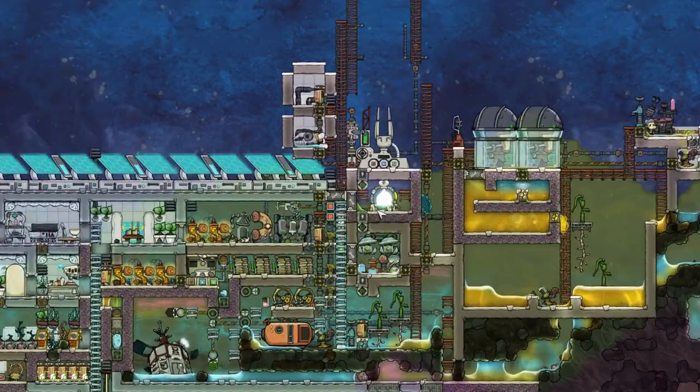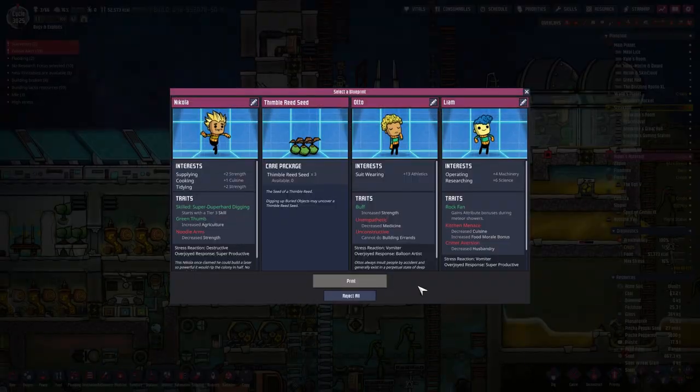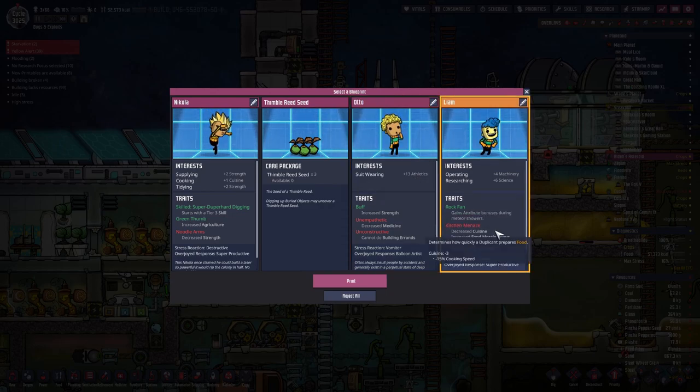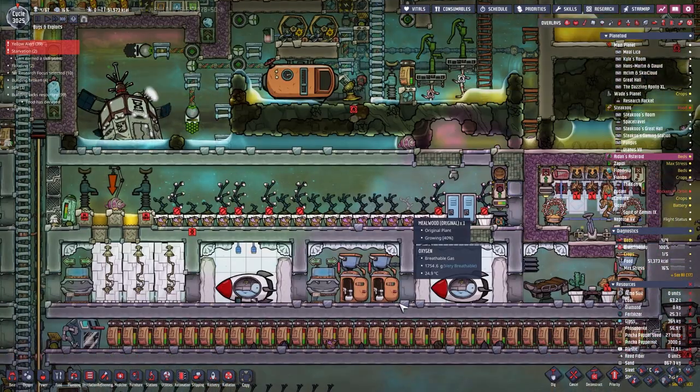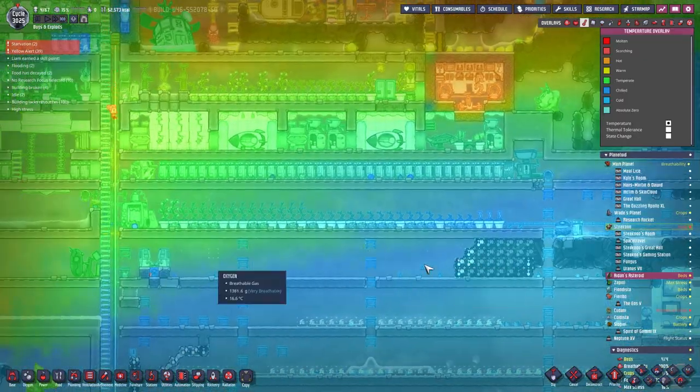I'm thinking of adding a new duplicate to Aiden's asteroid — we need a little bit more help building stuff. We have Liam, Vomiter Otto, and Nicola Destructive. We don't want Nicola, but we can use science, machinery or athletics. One can't build — why would we need them? Let's take the super productive one. Liam, welcome to the base. Let's make you a bedroom somewhere — maybe where it is nice and cold.